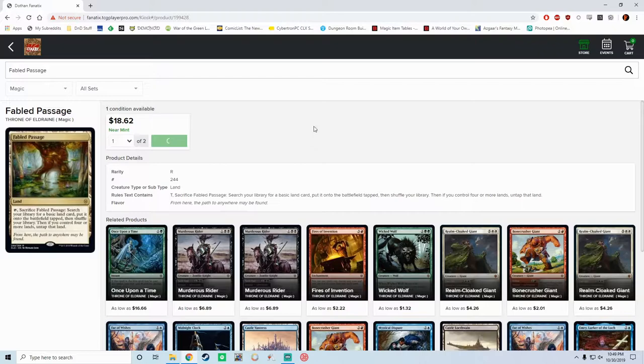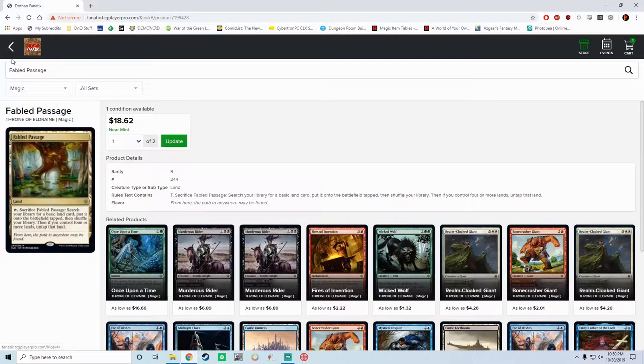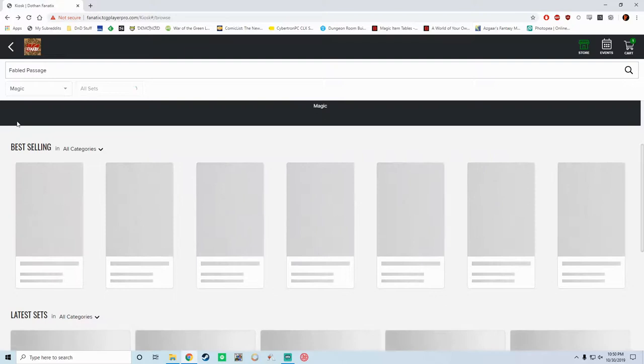It also gives you some related products — basically what TCG Player says that other people are buying when they buy this card. The next section shows you TCG Player's best selling in all categories, or you can search for specific card games once we have more than just Magic on here.